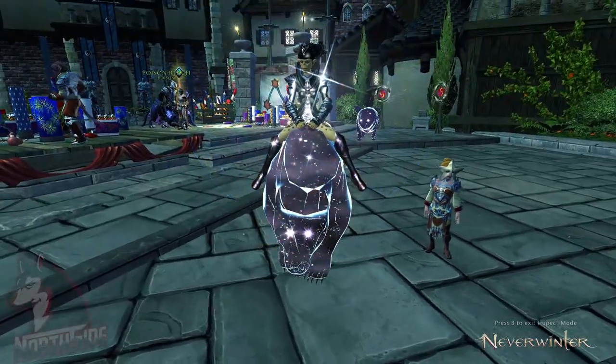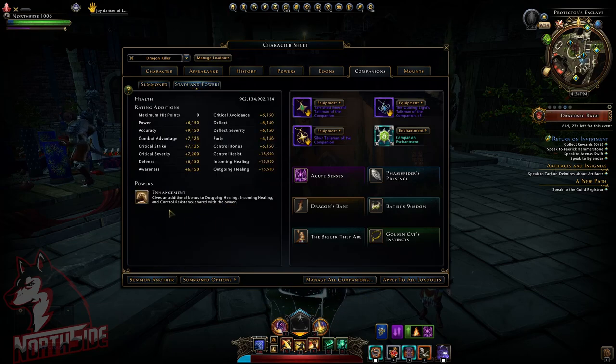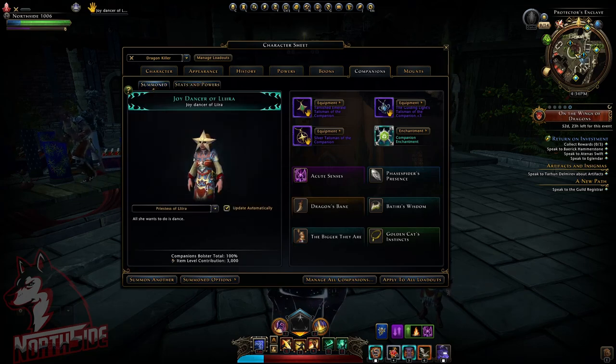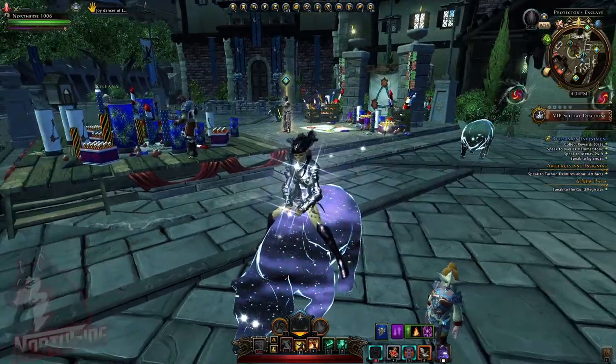Alongside this companion on the right side, the actual Joy Dancer of Illyra. And they kind of ruined it, because now it gives additional bonus to outgoing healing, incoming healing, and control resistance shared with the owner. It should have been just outgoing healing at 7.5% on Mythic, but they kind of ruined it. So I'm going to show you how this works.